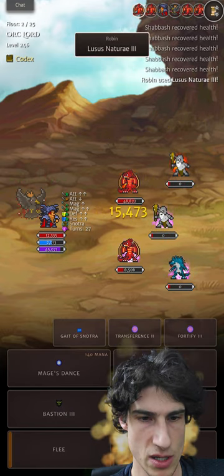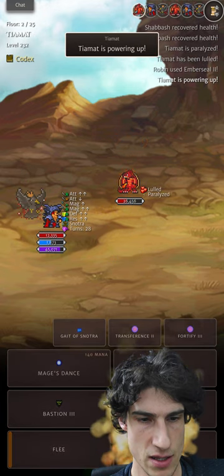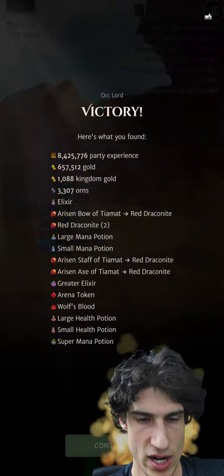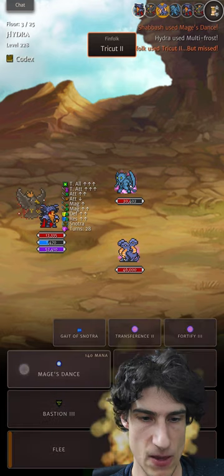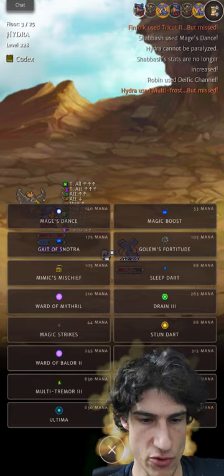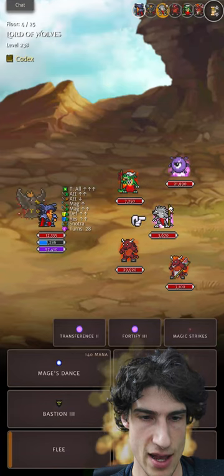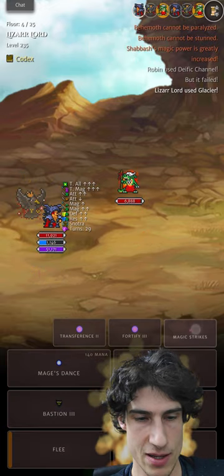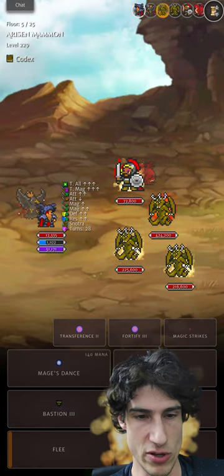We're just going to use Mage's Dance and charge through. When we're finishing off stragglers — Zerks and the like — you can recover Ward those turns or recover health through Drain. Use Transference, use Drain where you need. Didn't get a Lugas proc yet. Use cheap Magic Strikes to finish off some of these high health enemies. With Mage's Dance being an elementless skill, you can just use it on absolutely everything.